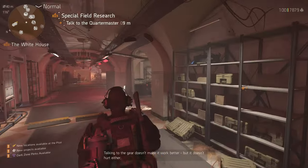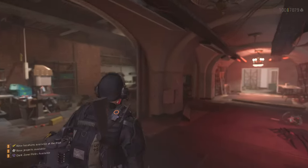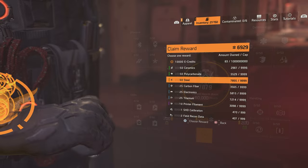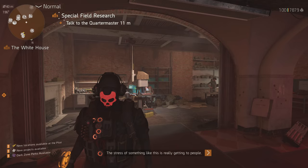Quickest way: run New York on a new character, clear it, do all the missions, and any levels you accumulated, you get them again. Hope you guys think it's useful. Any questions, write them in the comments.